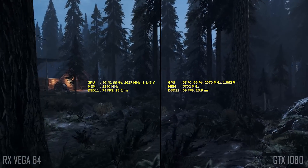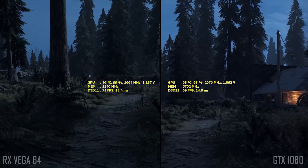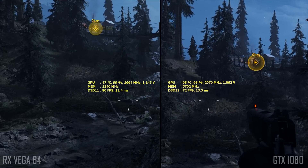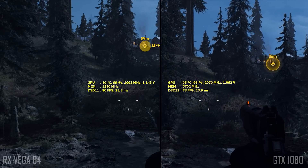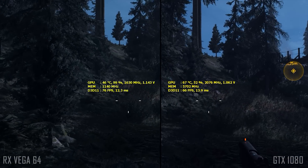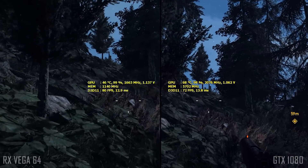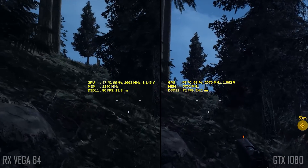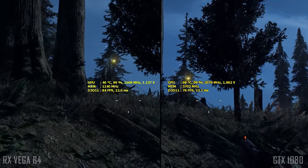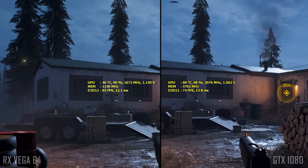Vega is indeed faster, by anywhere between 7–13% depending on the area. I don't have a 1080 Ti to test against, but the overclocked Vega 64 is very close to a stock 1080 Ti running around 1900MHz core clock, which is what most AIB cards run at stock. Clearly at around 2100MHz a 1080 Ti will still be faster, but the gap between the two is very narrow, especially when comparing to overclocked Liquid Cooled Edition Vegas, which can consistently do 1700-plus MHz core clock, unlike my water-blocked air Vega 64.